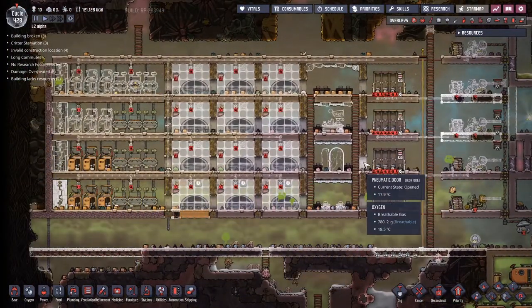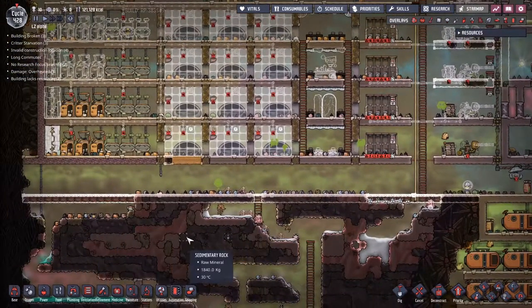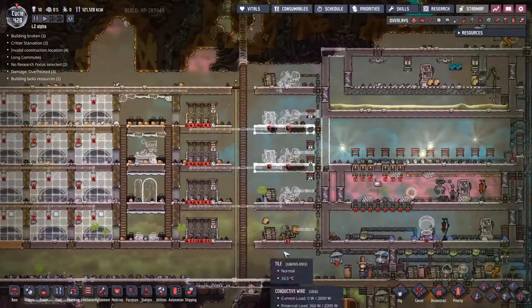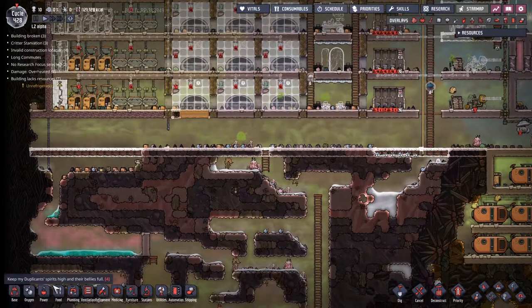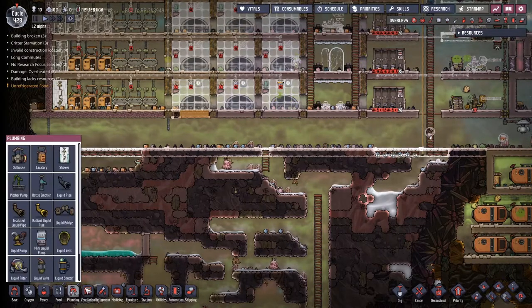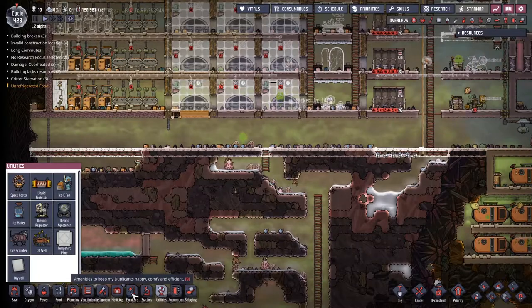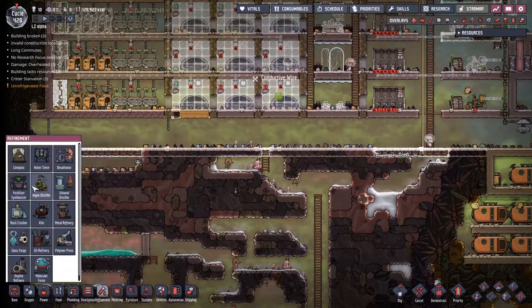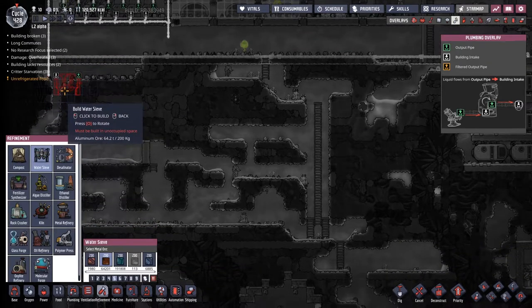Last time we spent time putting almost all of this hardware up and ready to go, but today we're going to start working on the utilities. You can see we've got a power system going into place over here, and on this side I want to get the water flowing. I'm going to grab the water sieve — it's actually under refinement, not utility. The game masters have spoken.